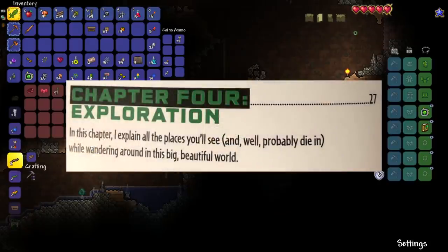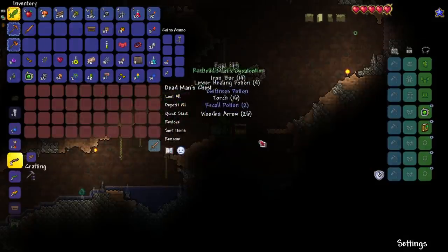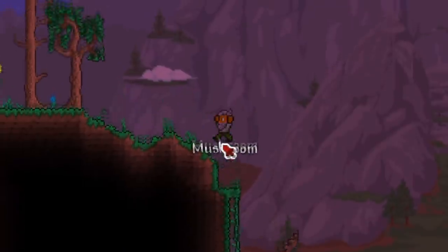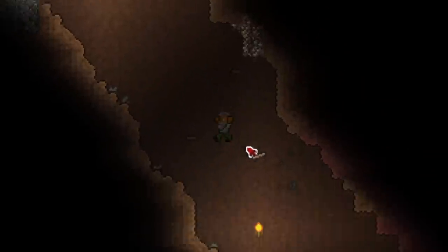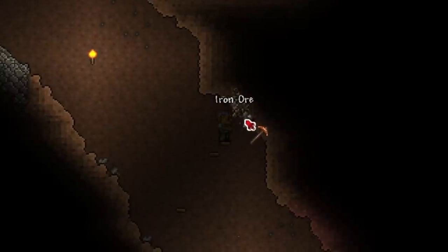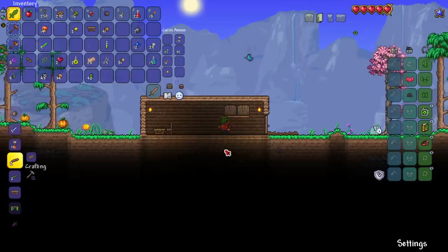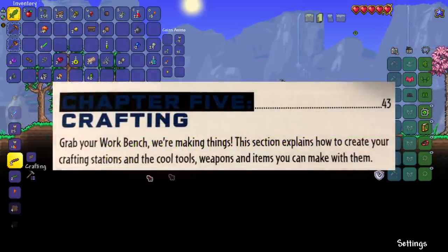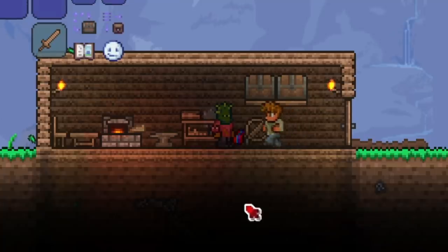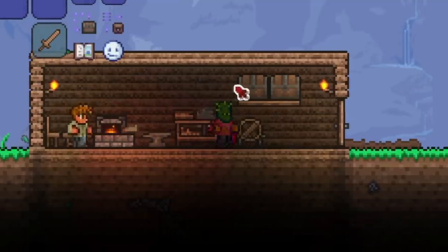Chapter 4 begins by telling us to get out and explore. It also tells us to check any caves nearby to find some chest loot. The handbook then tells me to craft some platforms, grab some mushrooms, and find some ropes. As we venture into our first real cave the handbook tells me to mine all the copper or tin and iron or lead I could find. After a brief mining adventure, chapter 5 tells me to return home and start setting up basic crafting stations.